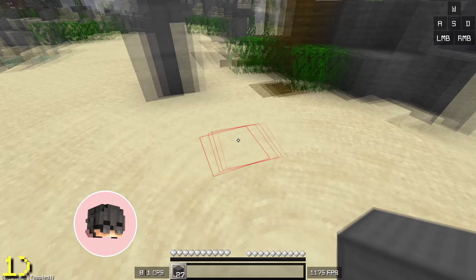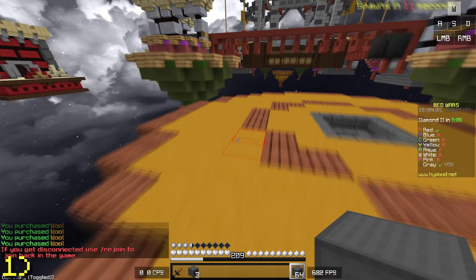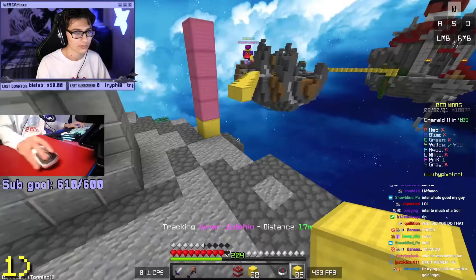If you have blocks, you can perform what I like to call a double jump, which lets you jump three blocks high. Double jumps are really useful and you can use them to save time — for example, double jumping to mid on lighthouse, or double jumping to mid on playground. You can also double jump to avoid block traps by other players.